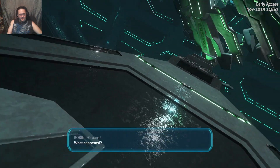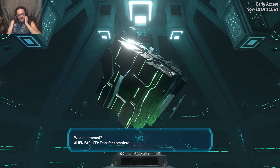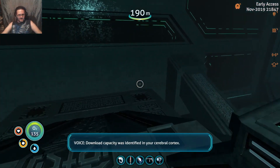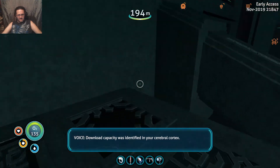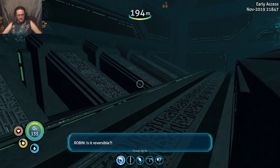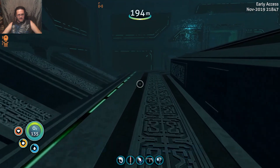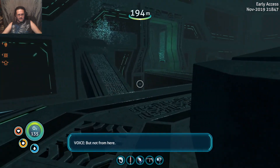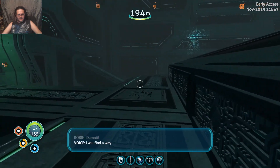Oh, oh, oh — what happened? Transfer complete. 'Download capacity was identified in your cerebral cortex.' You're in my head! 'I am also surprised.' 'Is it reversible?' 'I hope so.' Sanctuary power failed. 'But not from here — dammit, I will find a way.' 'With the processing power available it may take some time. I will alert you when I exit habitation.' 'This is exactly why we have protocols.'